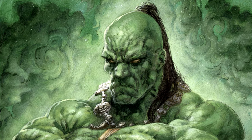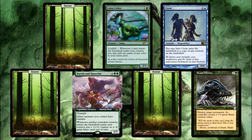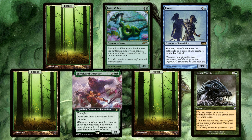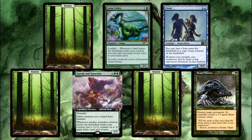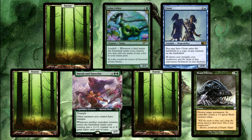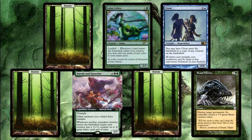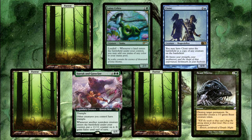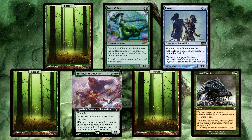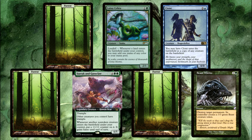Let's copy the scenario from number one and replace the Soul with the Clone. Would it enter as either the Cobra or the Surak and Goreclaw? Or is there only one that it could possibly enter as? Or maybe it is neither of them for the Genesis Wave? And then the same question for Surge — could it enter as a copy of either of them, just one of them, or neither of them?